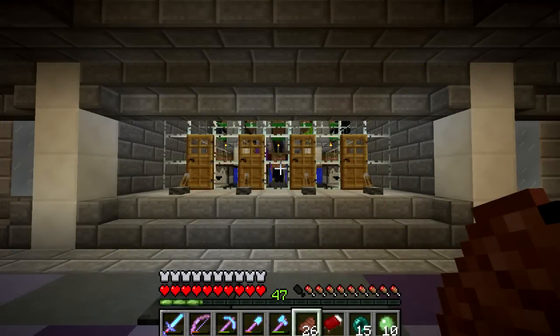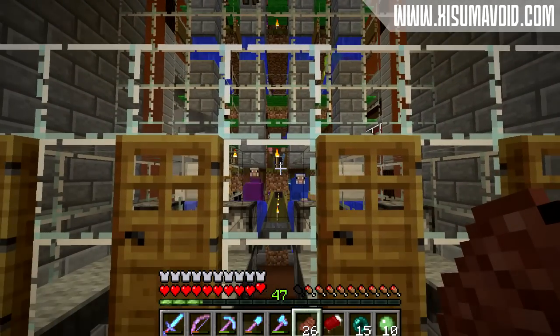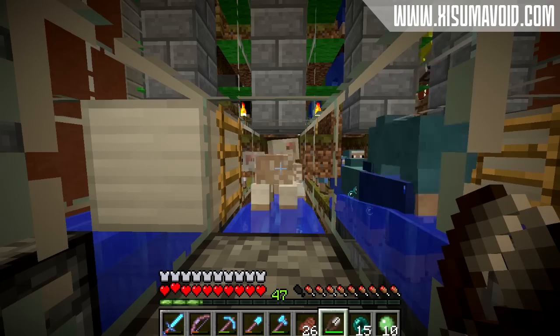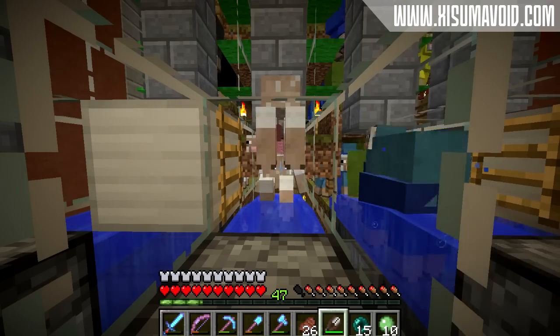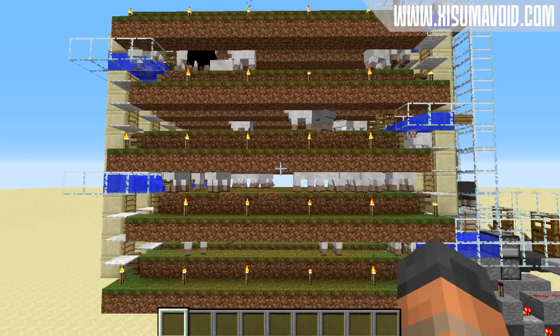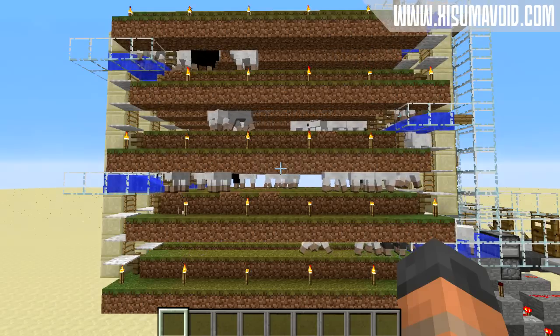Hello everybody and welcome back to another Minecraft tutorial. Today I am going to show you how to build the magic sheep farm we built on the Hermitcraft server. This farm is designed for the automatic shearing of sheep, allowing the player to be away from the game and collect wool. The farm takes advantage of the sheep's pathfinding AI to manipulate them into walking across lots of grass blocks while moving in a big circle.